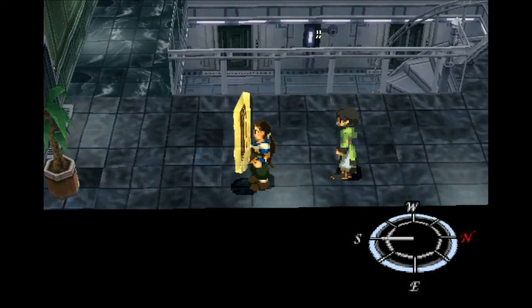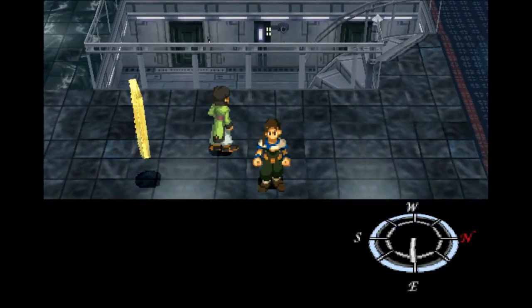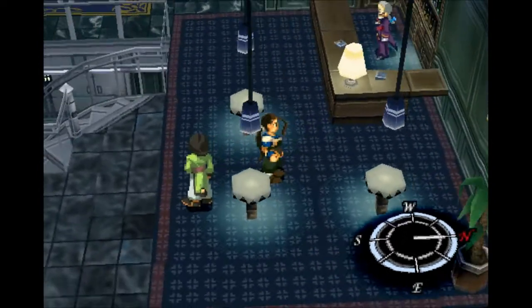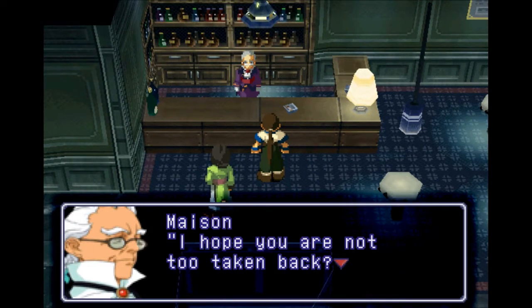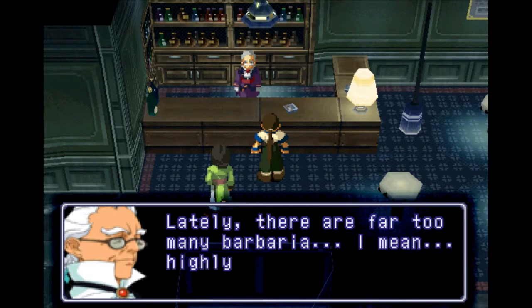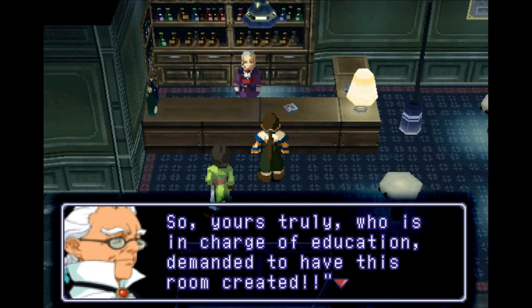Welcome back, this is Ballerscope with another episode of Let's Play Xenogears. We last left off in the Yggdrasil, the sand submarine apparently, and we were just kind of walking around trying to figure out what's going on. We have the Maison here, and there are far too many barbaric energetic lads — they're so barbarous.